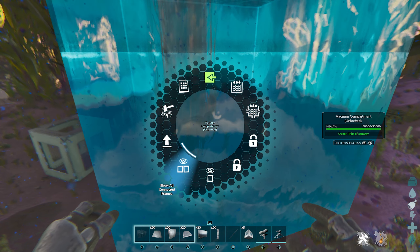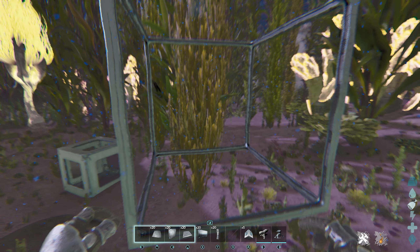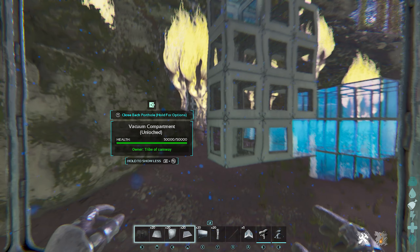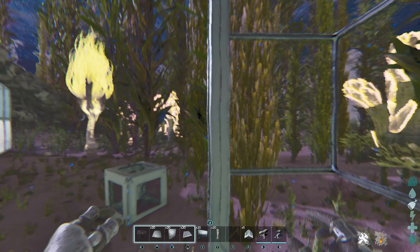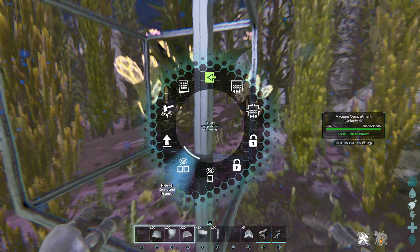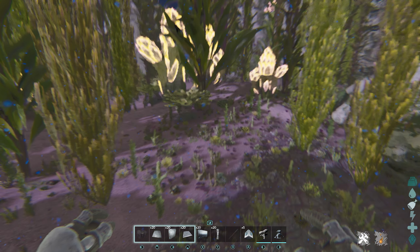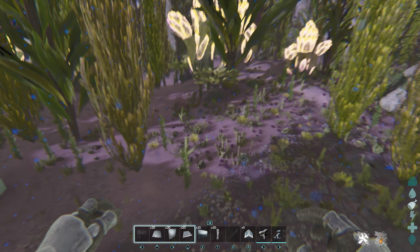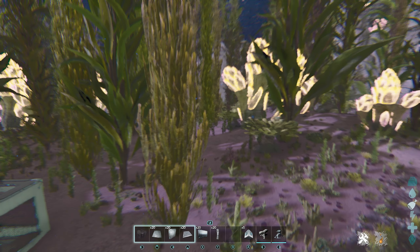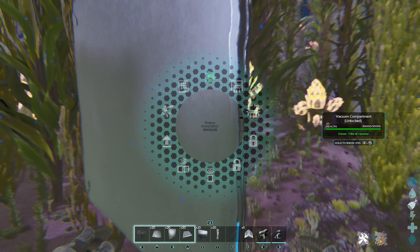Let's flood the chamber. As you can see, now we can swim in here — there's water instead of air. Everything can pass through; the bars don't really count as bars. If you were to hide connected frames, the vacuum chamber is basically gone, so be careful about that. If you're going to hide frames, you'll need to remove the water to know where your chambers are. It took a little bit of time to re-find it, so be careful.